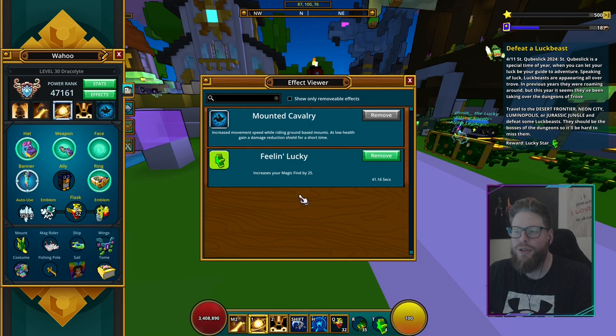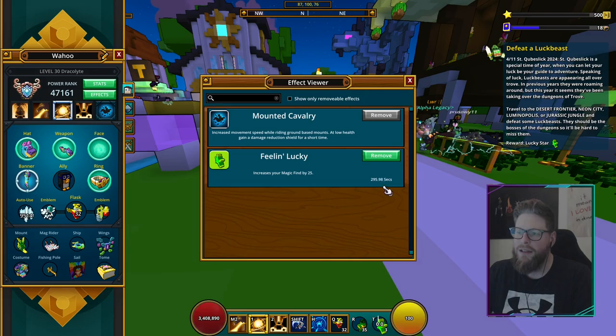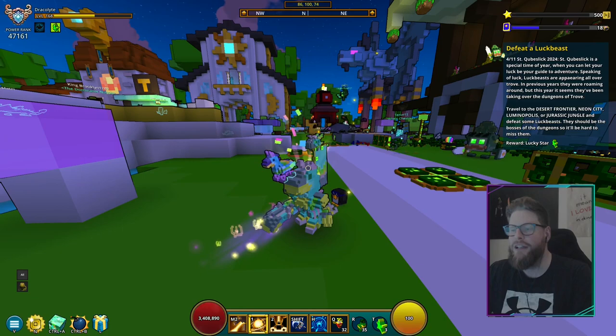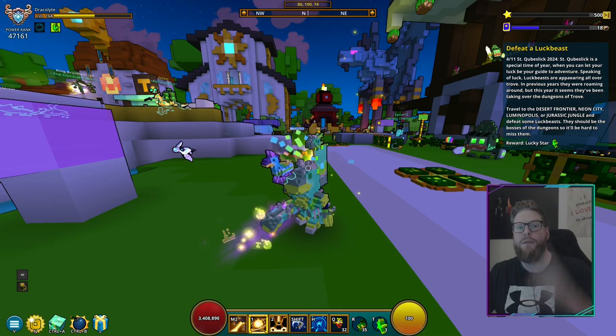Note that it doesn't renew itself if you throw it again while it's still active. You have to remove the buff first, then throw it on yourself for it to apply again. It lasts about 300 seconds, and you can keep buying more if you want the extra 25 magic find.